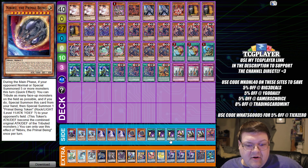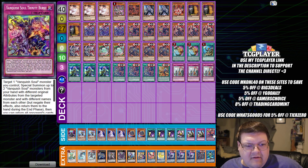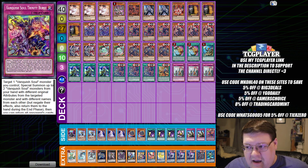We have two copies of Nibiru, triple copies of Cosmic Cyclone, one Talents, two Solemn Judgments, and one Trinity Burst here — wrapping up your little control options as we go forward into the new format.